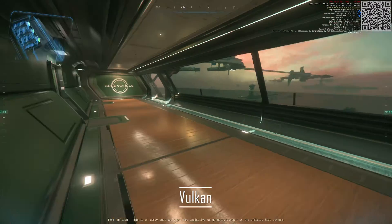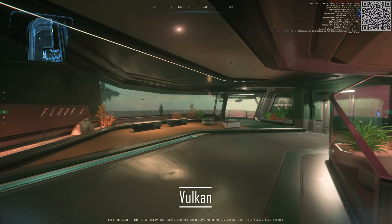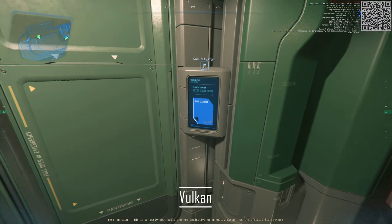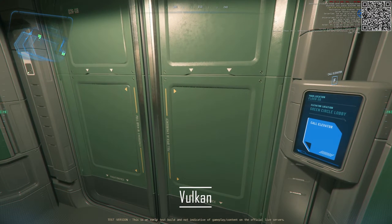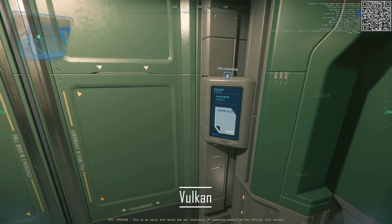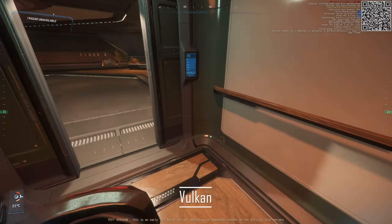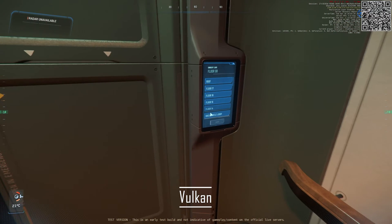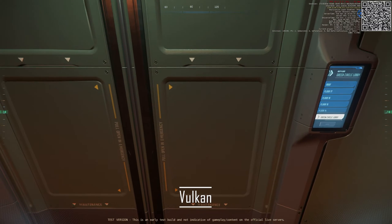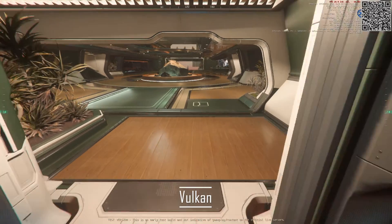Vulkan is a cross-platform API, meaning it can also run on Linux and Mac OS. This allows Star Citizen to reach wider audiences and ensures consistent performance across different platforms. And in the end, this is basically going to future-proof the game for now — adaptable to evolving hardware and software technologies, ensuring the game can take advantage of future advancements.